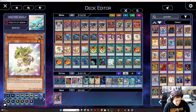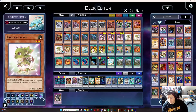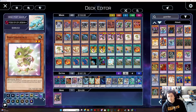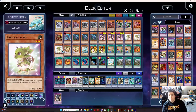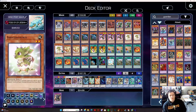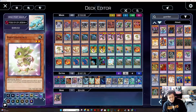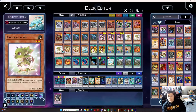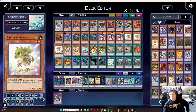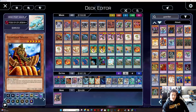We are in a format where anything that can create a soft lock or oppressive board is going to see success. UTC is essentially a walking floodgate — phenomenal in a game where people are synchro or XYZ summoning. If you have to synchro or XYZ summon, UTC says no. And Link too — pretty much anything besides fusion, UTC is going to stop.